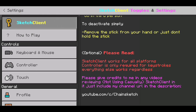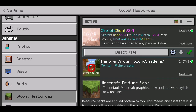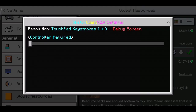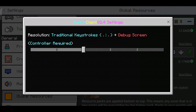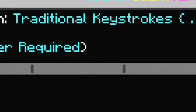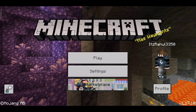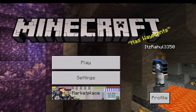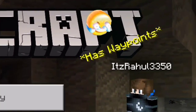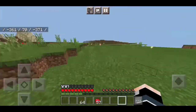Thanks to Chain Sketch for making this client — we really appreciate the work, so we want to support that guy. The link is in the description. Here you can see there's a little setting — don't mess with this if you don't have a controller, because this is only for controller users. Outside you can see Minecraft has waypoints, which is a great thing.